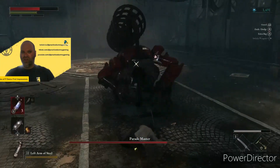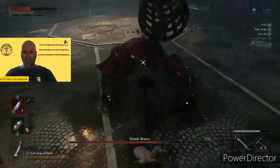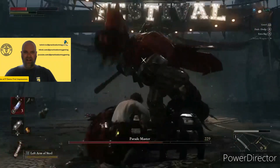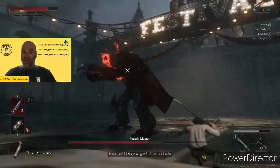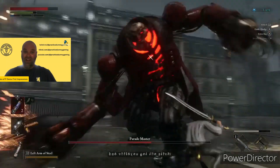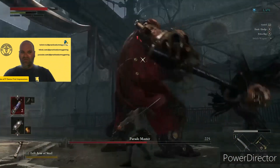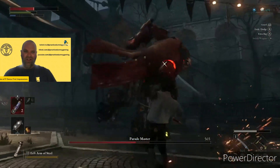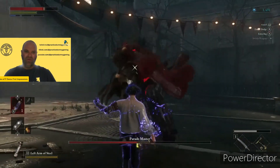I just wanted to show this fight because it highlights some great mechanics of this game. You can see that I'm really trying to focus on parrying attacks and avoiding some larger attacks. I don't do a great job in this video of avoiding damage — you can see at the end here, the Parade Master and I were one hit away from killing each other, and whoever landed that last blow was going to win the fight. Luckily, I got that last strike in.